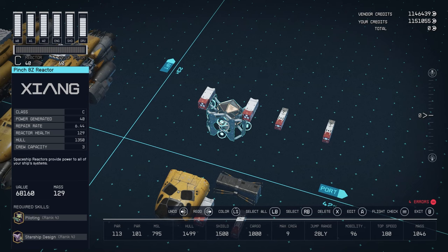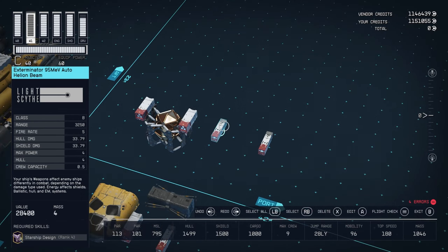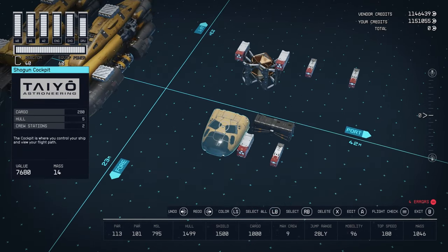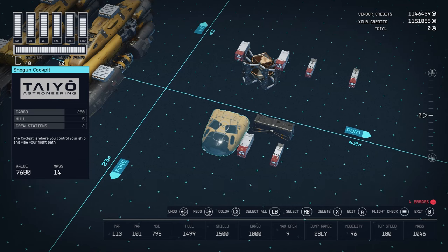If you want to get this reactor beforehand, you can go to NEON. And while you're in NEON, you can also buy this Obliterator 250 MEV Auto Alpha Beam — we'll be using three of these. NEON also sells this Exterminator 95 MEV Auto Helion Beam, and we'll be using three of these as well. You can buy Taiyo cockpits from your shipbuilder; however, the largest cargo capacity they sell at your outpost shipbuilder is 260. If you go to the Ryujin Industries building in NEON and visit the Taiyo showroom, you can buy ones with more cargo capacity. The one I used has 280 cargo capacity, giving you exactly 1,000 without any perks, or about 1,500 with perks.